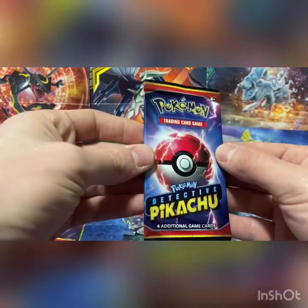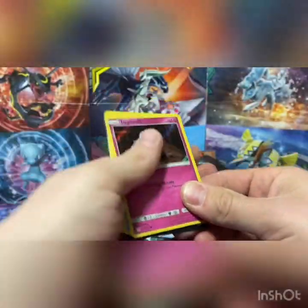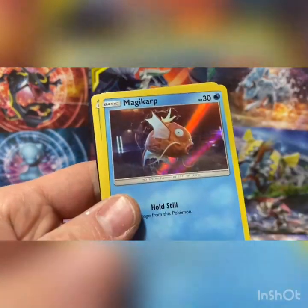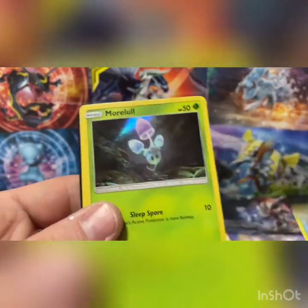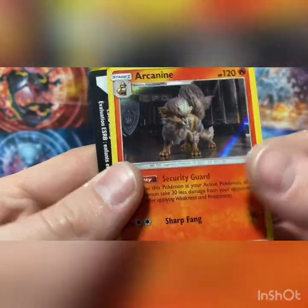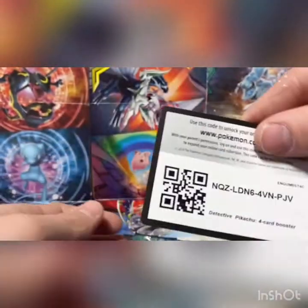Alright, as you can tell, there's only four cards in these, and I'm sure you already know but they're all holographic. So that's kind of cool if you're into that sort of thing. We've got Jigglypuff. I like the Magikarp — he's pretty cool. The Morrell. Arcanine is pretty legit; he's a rare. We'll take it. Code card for you.